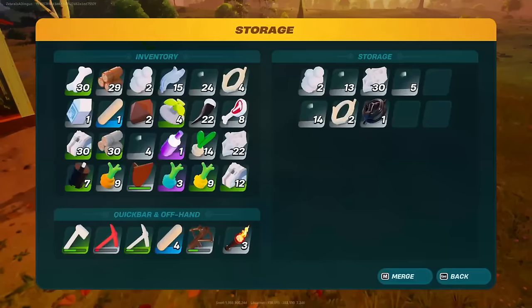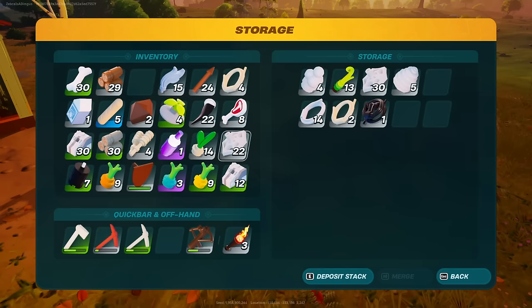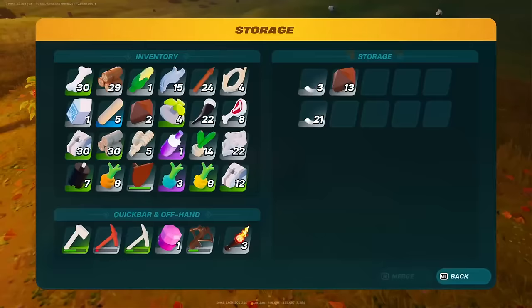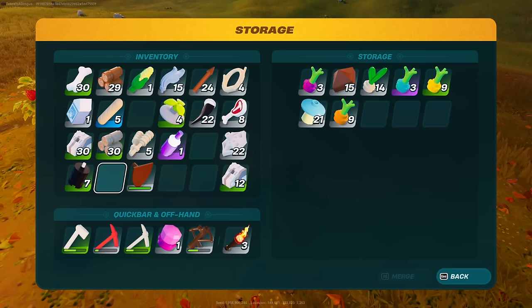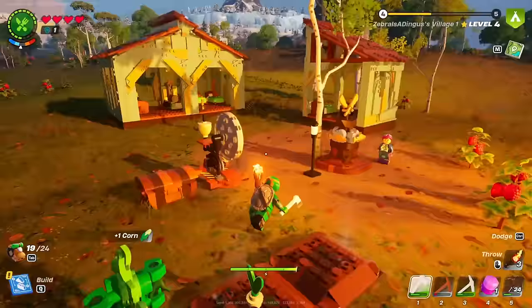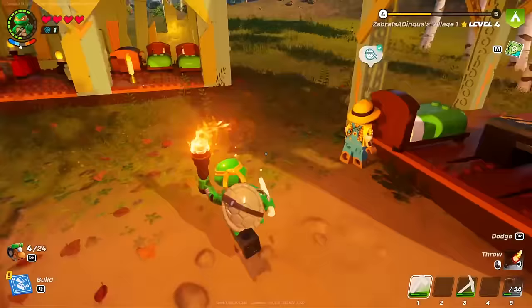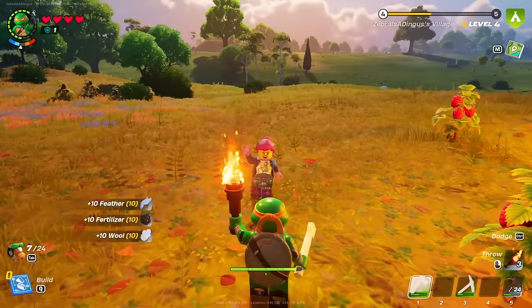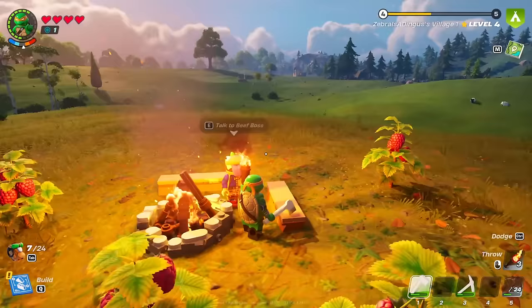We've finally made it home. Let me stash away some of my stuff. I don't understand what the merge button does — pressing it doesn't seem to merge anything. I'll organize the chests: seeds go in this one, food goes over there. I'll sort things quickly so we can get back out. I'll talk to some of the villagers to see how their job is going — feathers, fertilizer, and wolf materials. Beef Boss, wooden rod and plank — awesome.